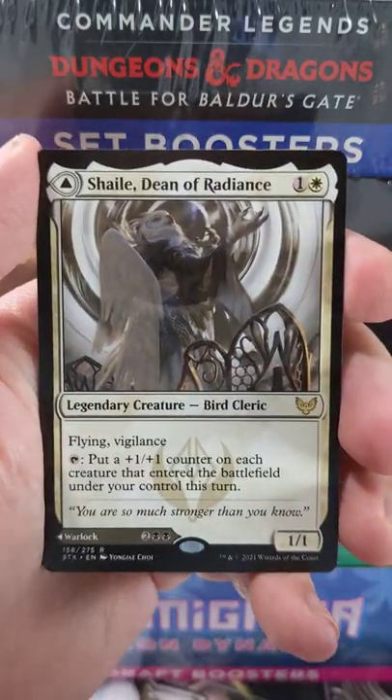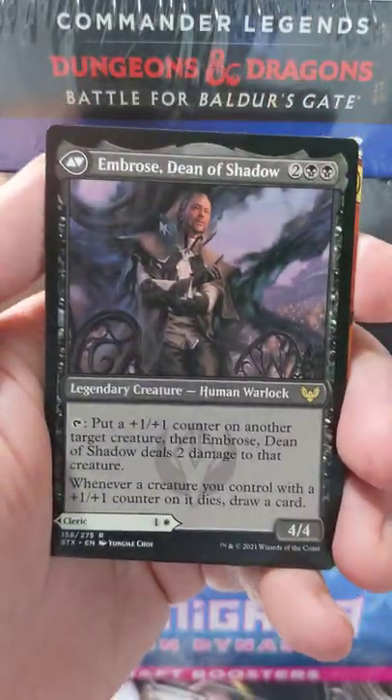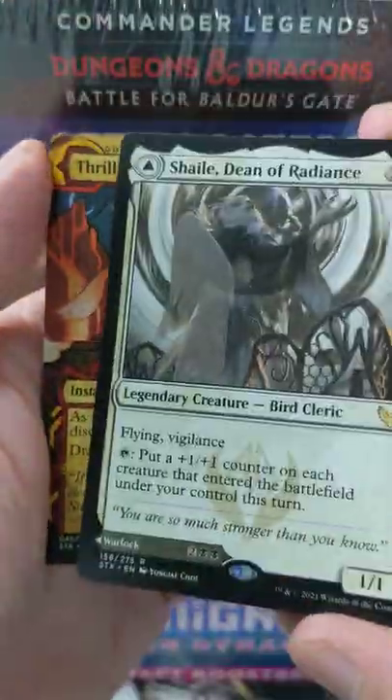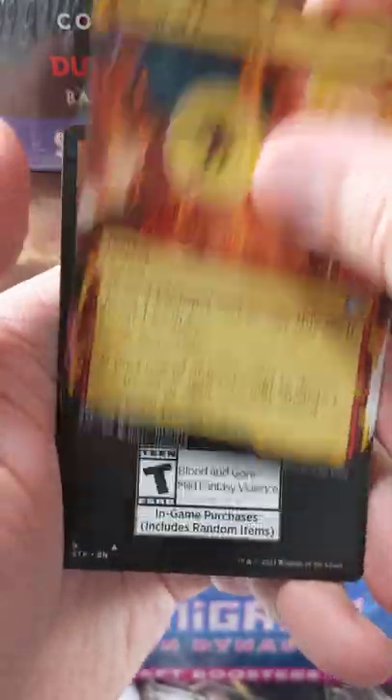And our rare — another Silverquill rare right here: Ambrose, Dean of Shadows, and Shail, or whatever. Thrill of Possibilities is our Mystic Archive.